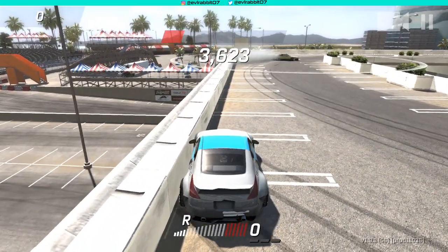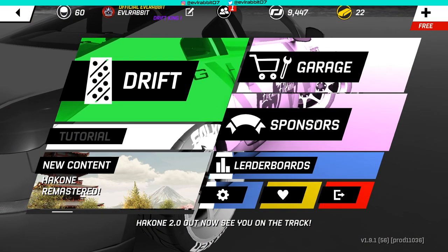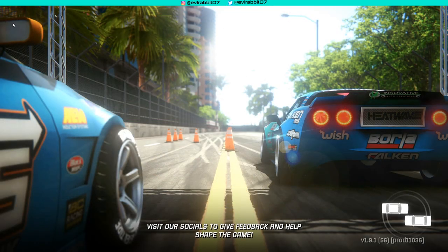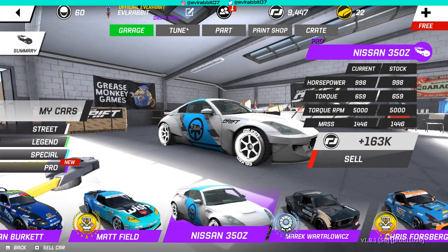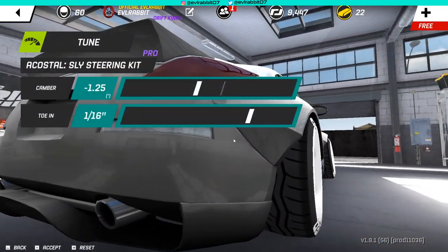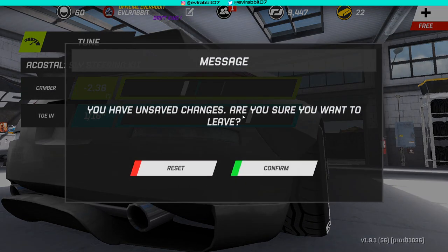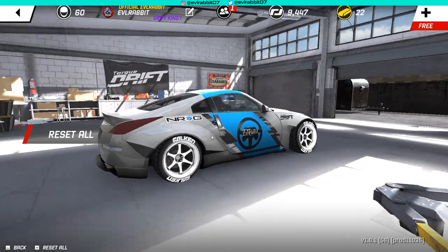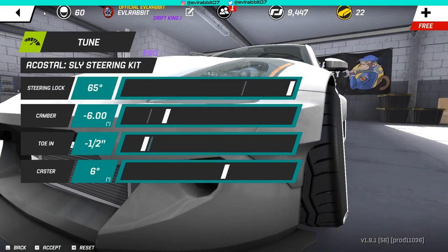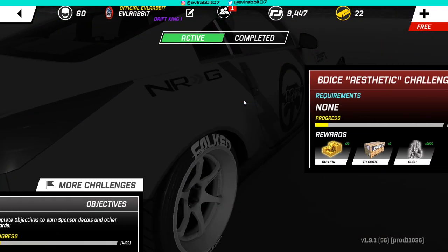I'm gonna have to get my grip on this car dialed in because I can't be skating around the track like that. We may have to change tires — maybe the Falcons are not the best tire for the power I'm running, or I need to adjust my camber settings. We'll dial in some more negative camber to help get grip, and dial in some more front camber too. Fronts are good now. So we've nailed the first one — what's our next challenge in this sponsor tree since we got one done?